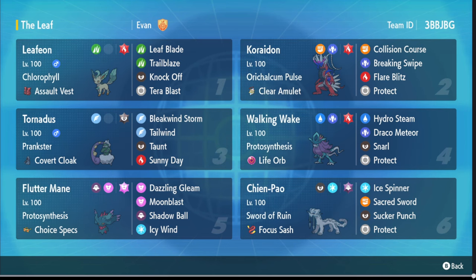I 100% think if I went Tornadus and Walking Wake in that last matchup I would have been fine — they'd have to focus down Walking Wake and I could just go Tailwind into Hydro Steam. At least I'd have a powerful mon on the field. Anyways, thank you Evan for the team — sorry I couldn't make Leafeon work, the matchups just weren't there. Guys, hope you enjoyed — if you want to see more VGC content, like and subscribe and I'll see you in the next video. Peace!